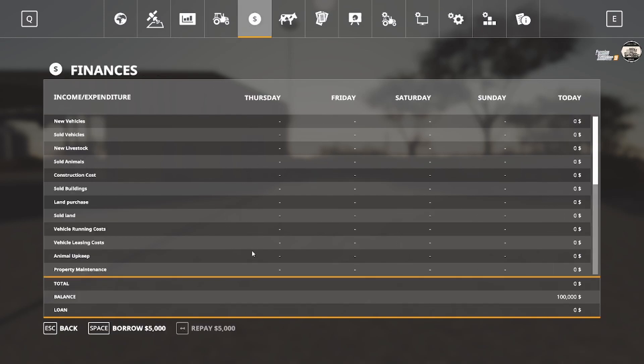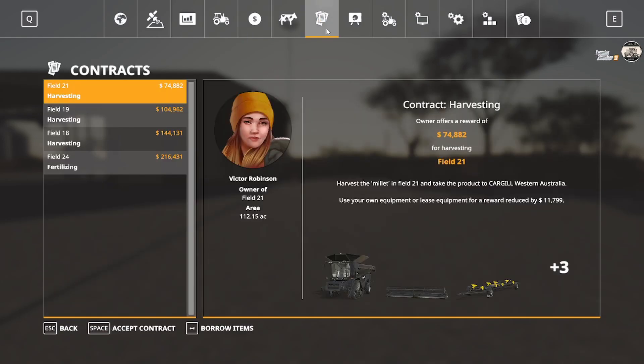We start off with no loans, nothing. We've got $100,000 in our pocket and a handful of equipment that, sadly, I ain't going to want to keep. There are contracts available — I don't know if I'm going to fool with these, but we might just for the fun of it.